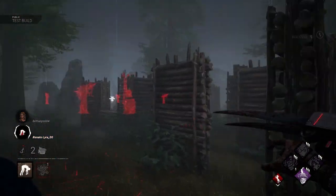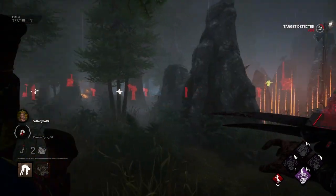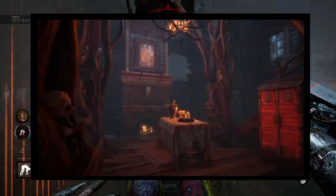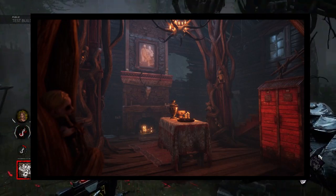Now let's talk about some of the other changes in the PTB. Most prominently, outside of the new characters, are the visual updates to the maps: Shelter Woods, Mother's Dwelling, and Temple of Purgation. These new maps look incredible visually, and I hope to see them update more maps with these types of visual updates in the future.